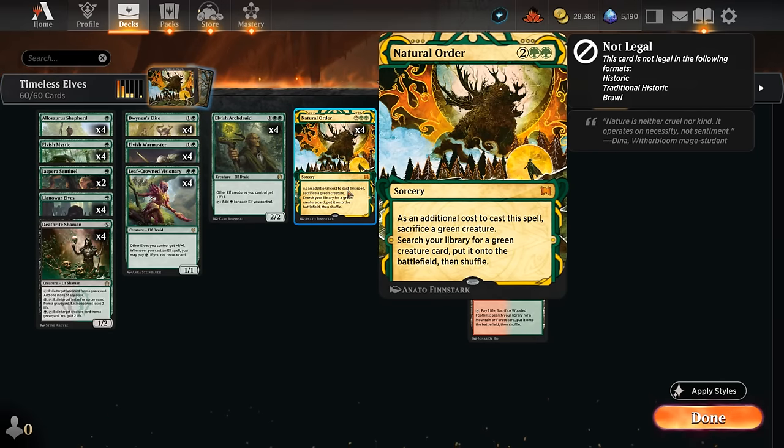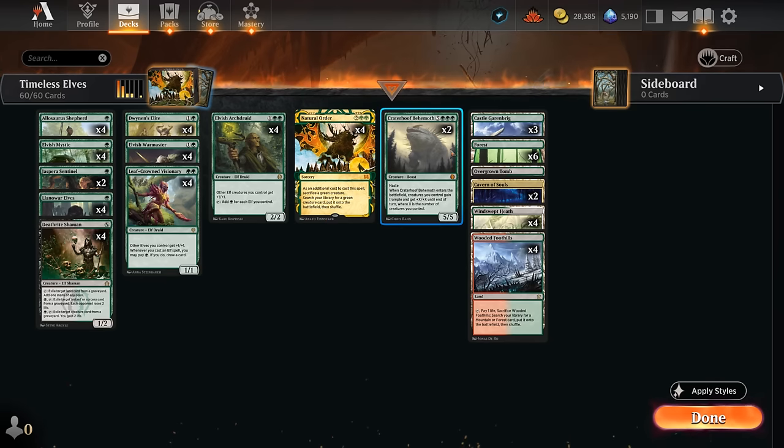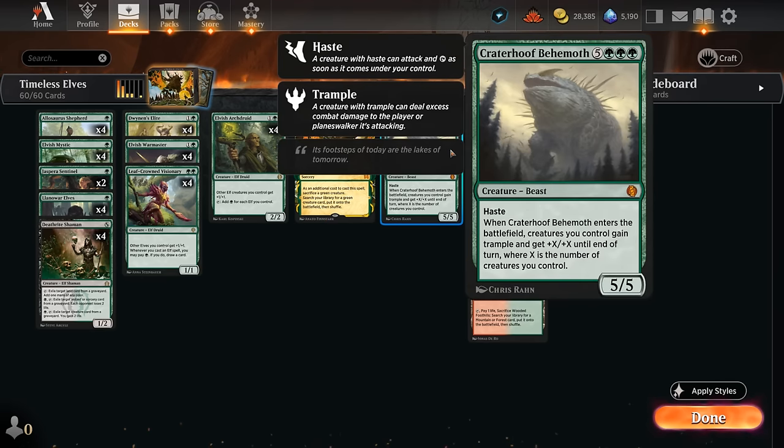You can sacrifice a green creature to search up any green creature and put it straight onto the battlefield. Our weapon of choice is Craterhoof Behemoth, which will usually end the game if we can put it in play alongside one or two creatures that can immediately attack, especially with opponents fetching and shocking a bunch — their life total is going to be pretty low already.